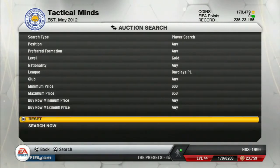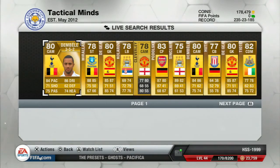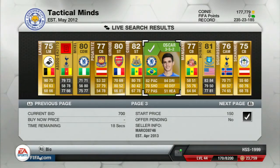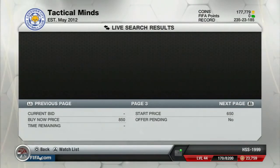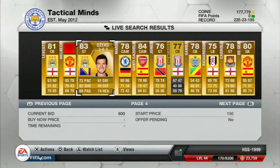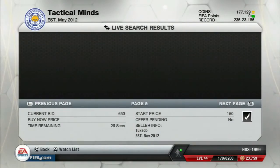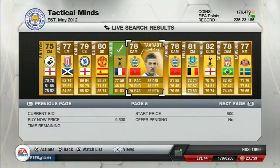So I put the filter to Gold, National League — sorry, Barclays Premier League — minimum price 650 coins and maximum price 650 coins. Basically what you're looking for is players that you know go for about 1k. The way I know is because I like to use the Ultimate Team database. Here I have Oscar, who I bid 700 coins — I know he goes for 1.2k. I really highly recommend you have a database on your computer next to you so you know how much the players are going for and that you're not bidding on discard-value players. Always stick to rare players, never go to non-rare players because the method won't work at all.